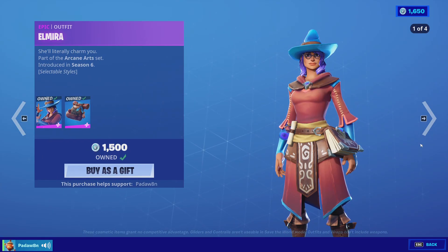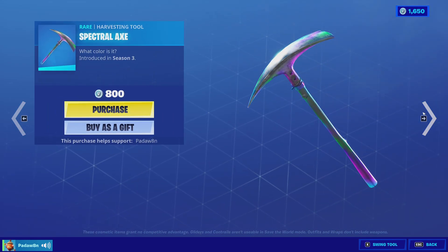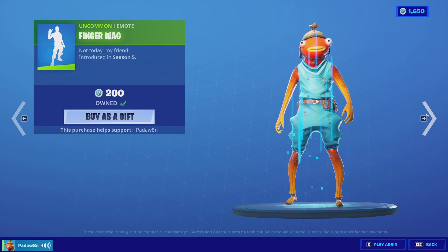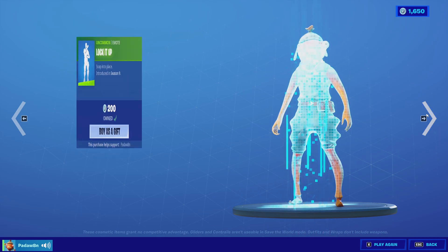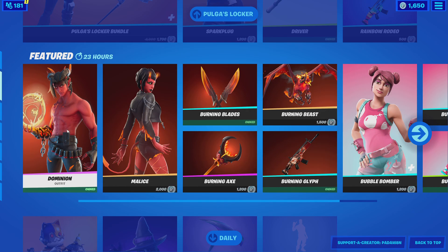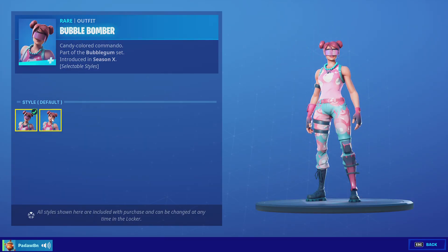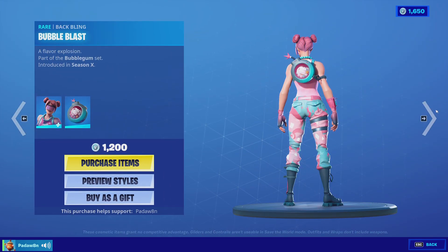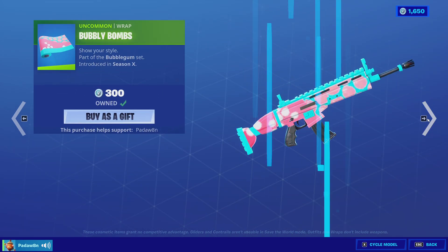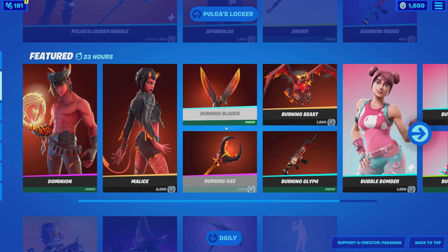We got the Elmira skin, which is pretty trash again, with the Tone Pops back bling and the Spectral Axe — I actually really like the Spectral Axe, it makes me feel OG. Billy Bounce, Finger Wag, and Lock It Up emotes. The Gray Feather Bundle is still here. The Dominion set — Bubble Bomber with two styles, the Bubble Blast back bling, the Bubble Popper, the Bubbly Bombs, and the Dominion Malice Burning Blades — all that stuff.